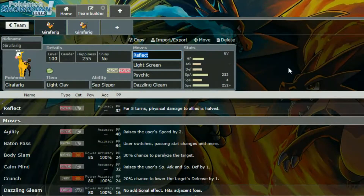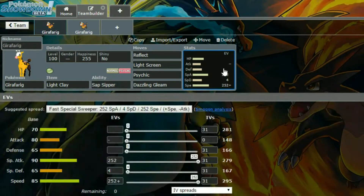And then we have Reflect and Light Screen, obviously utilizing that Light Clay to its full extent. And then Psychic and Dazzling Gleam, because Psychic is your STAB, and Dazzling Gleam is just an attack to hit other Mons. We have Max Special Attack and Max Speed on this thing with a Timid Nature, so more speed and less attack, and 4 in Special Defense. You set up your screens and then just try to attack, or you can swap out if you want.